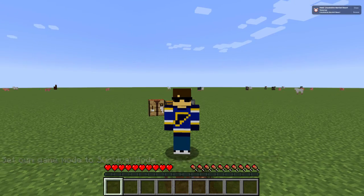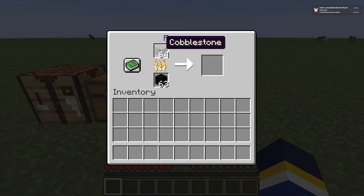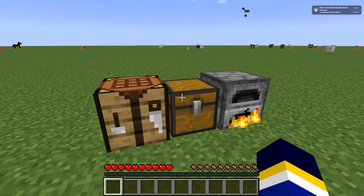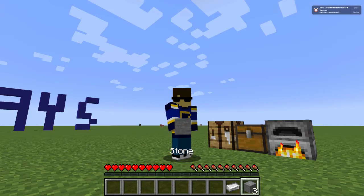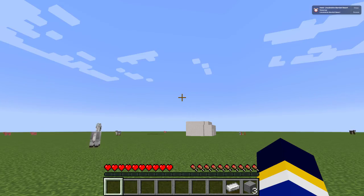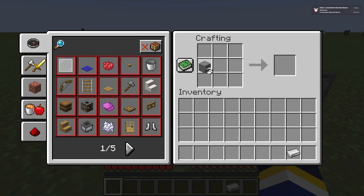Number one: the stone cutter. To get stone, you'll have to smelt cobblestone in a furnace. To make a stone cutter, you'll need three stone and an iron ingot. You can get iron ingots by going mining — make sure to smelt the iron ore. Let's craft it. Here is the basic crafting recipe for the stone cutter.